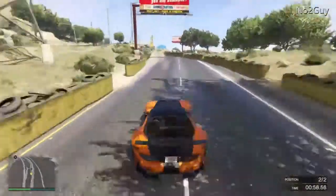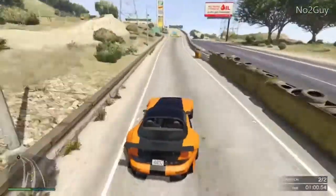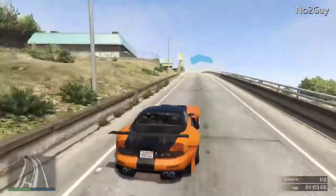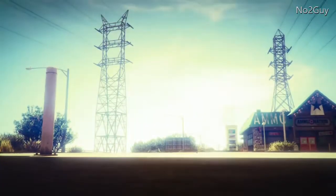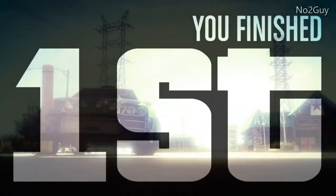The Sultan RS is really good at off-road, unlike the Banshee 900R which is terrible off-road and has pretty slow acceleration — but it's got a faster top speed. So if you're going on the highway, you want the Bravado Banshee 900R.